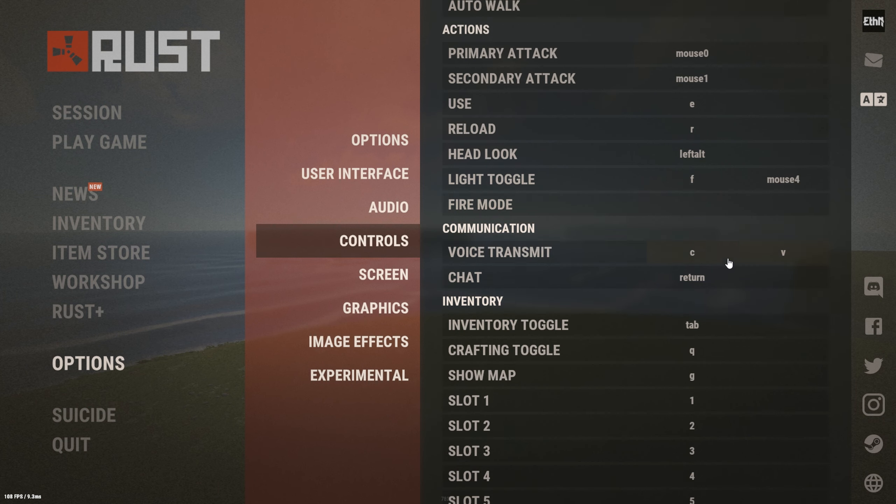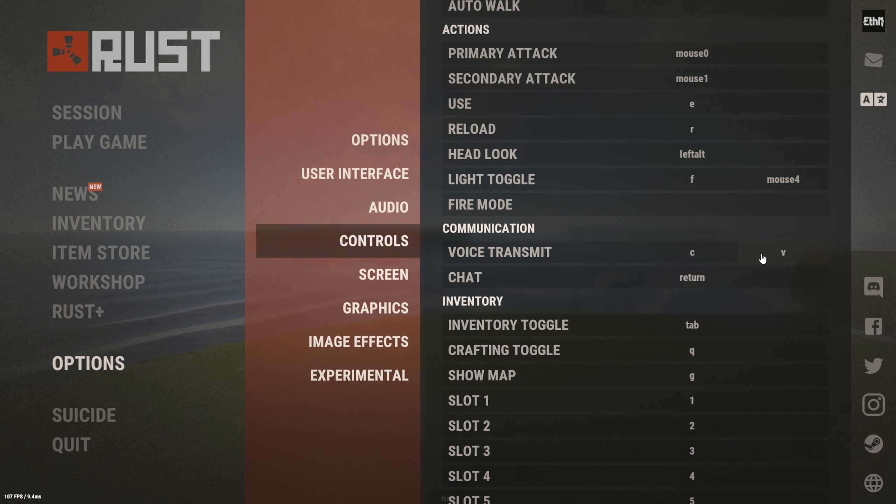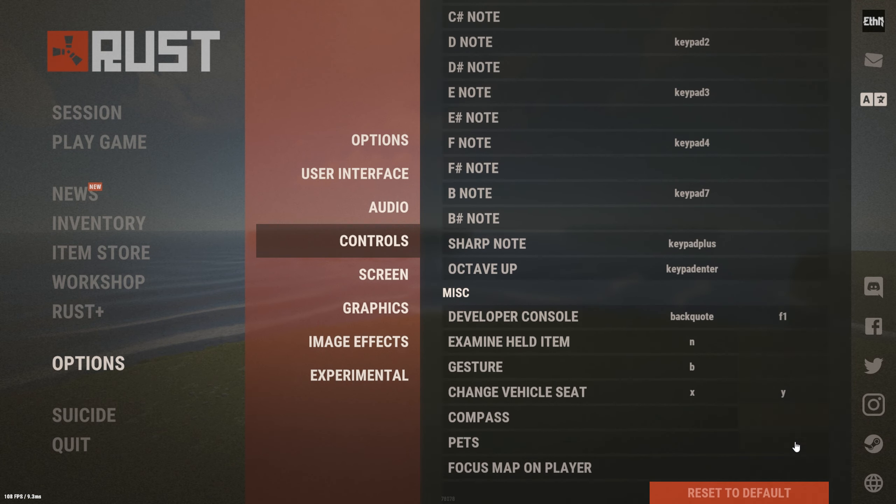Voice transmit is obviously the key you use to talk in game. I just want to mention I have a video on how to add push-to-mute on Discord — what that does is if I were to scream in game on Rust, the people in my Discord would not hear me because it auto-mutes whenever I click C or V. If you want to check out that video, it'll be in the description and on your screen right now.